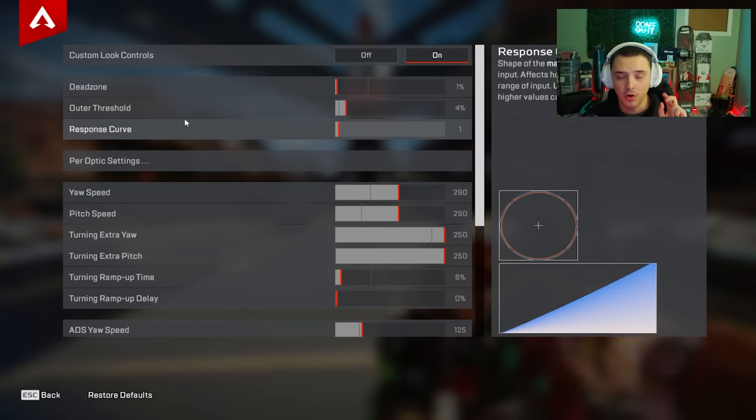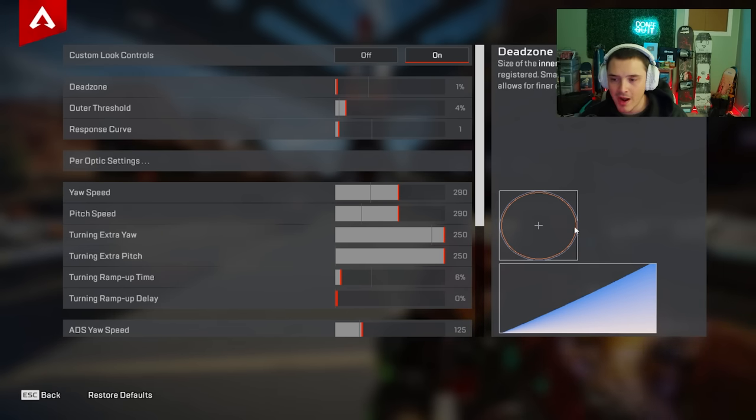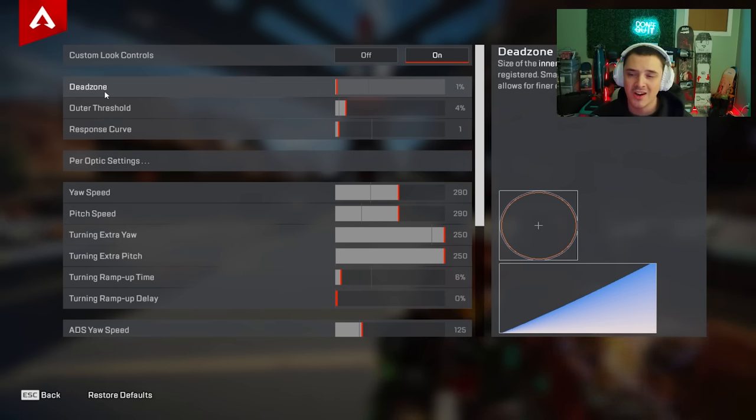Before we hop into settings, let's look at these two graphs. The first graph is your thumbstick graph — a representation looking down onto your thumbstick. The cross is the middle and the outside is the edge of your thumbstick. The second is your acceleration chart: the left side is your thumbstick at rest, the right side is pulled all the way. Bottom to top is slow to fast — as you pull your thumbstick, it gets faster and faster.